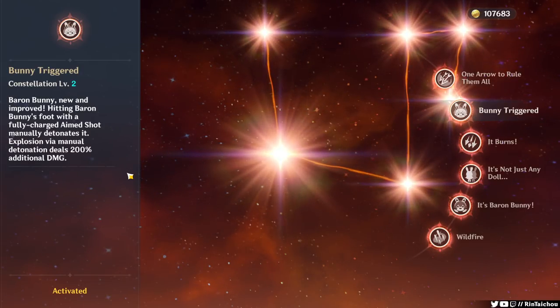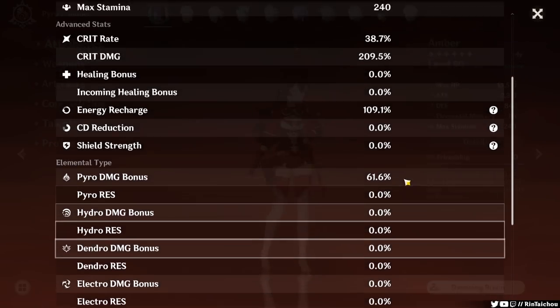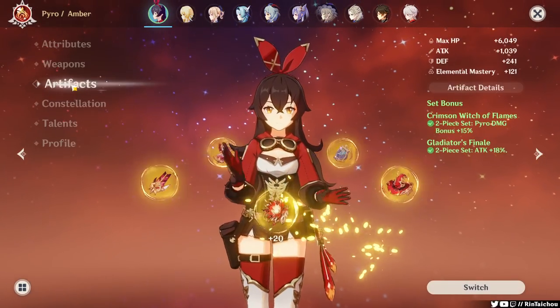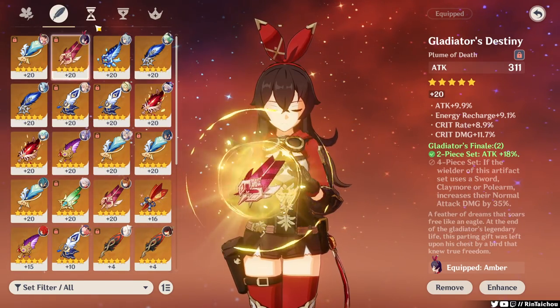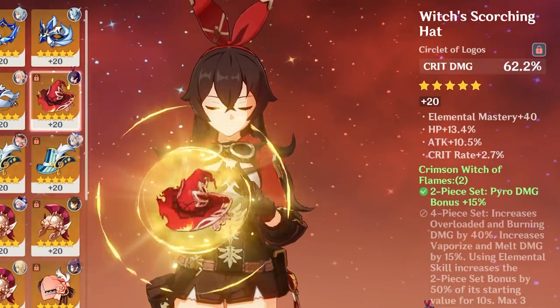Amber. First off, Baron Bunny scales off Amber's attack power, dealing AoE Pyro damage. We'll start with just Amber on our own. The build I'm running includes the Skyward Harp, two Gladiator, and two Witches, along with a Pyro Cup. My artifacts could use some more work, but I don't have the extra money or time to be sitting in domains all day.